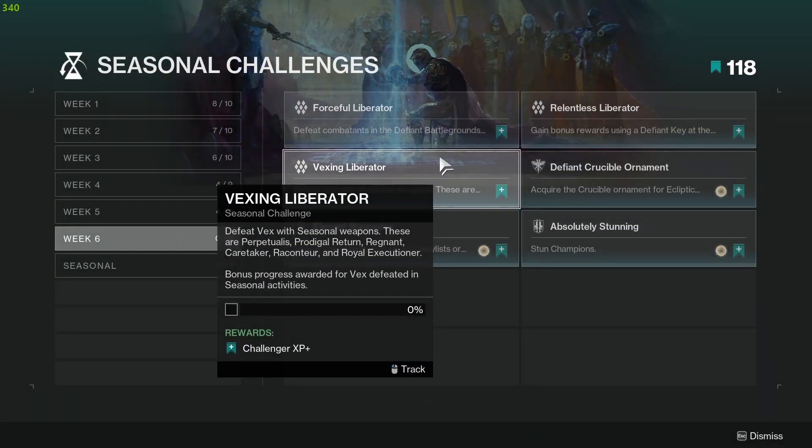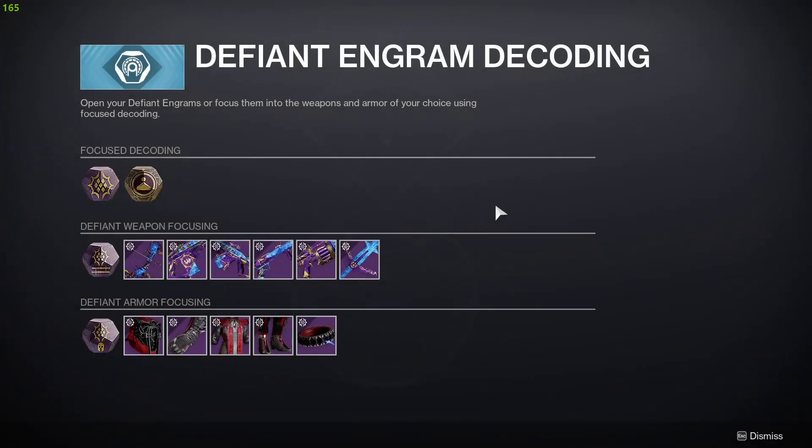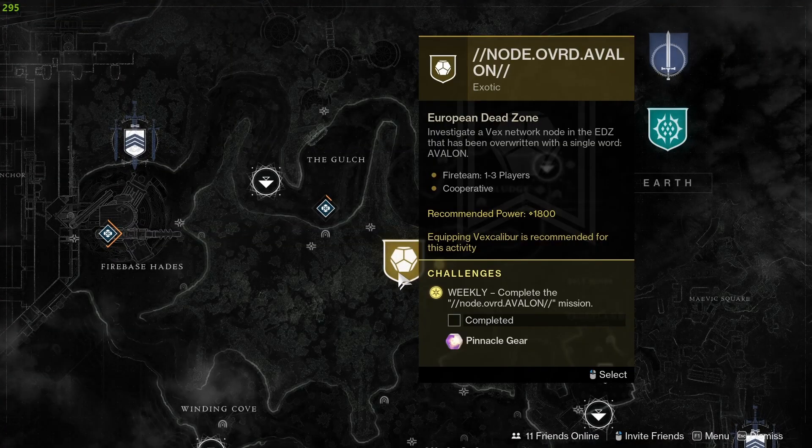Challenge number 3 is Vexing Liberator. Defeat Vex with Seasonal Weapons, with bonus progress for Vex in Seasonal Activities. All these weapons are the ones available at the War Table at the Helm. I recommend the Node Override Avalon Mission, where you get the Vex Caliber, as there's lots of Vex and you get bonus progress.